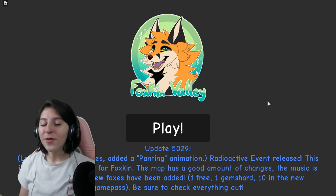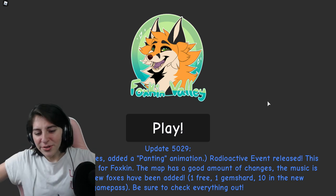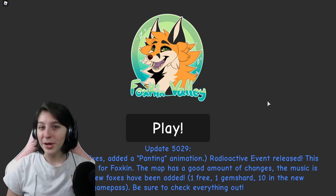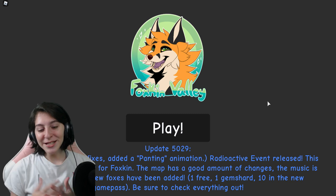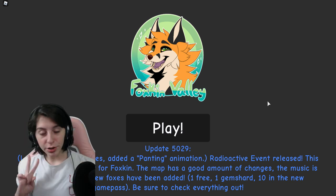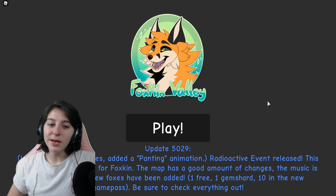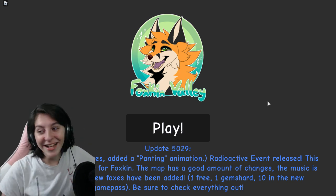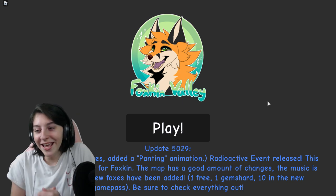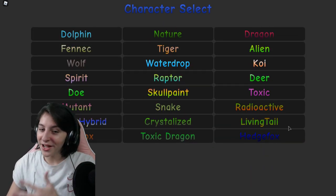Hey guys, it's Dogs here and today we are making another Fox Cam Valley video. We are going to be looking at the radioactive event. I did buy the game pass - they say there's 12 new foxes but I believe the game pass gives you 10, so I don't know what the other two are. Hopefully we can squeeze all the foxes into this one video, but if not you might be seeing a second one.